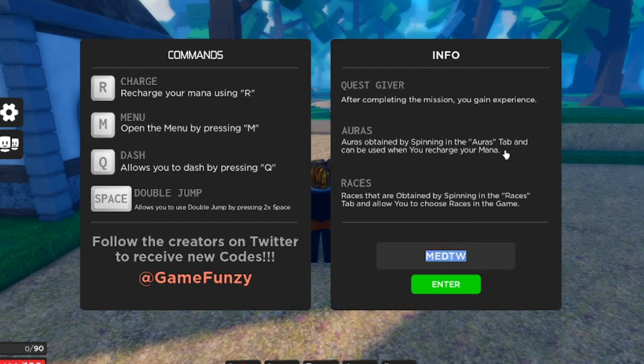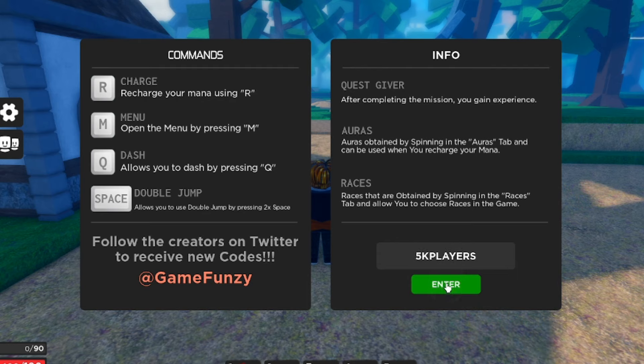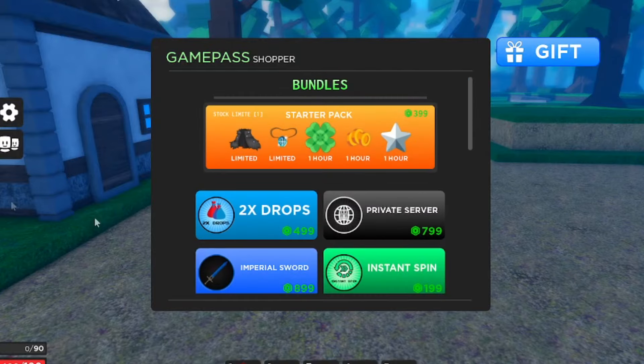Next one: 'GGGgames' — triple G and then 'games' — yes, that gives you five grimoire spins, so get that for yourself. Then '3kplayers' — that doesn't work. '4kplayers' — doesn't work either. '5kplayers' — no, that doesn't work. '300kvisits' — no. '10kdiscord' — no. And finally 'resetstats2' — I spelled stats wrong trying to enter it — but 'resetstats2' doesn't work anyway. Those are all the codes that do and don't work, guys!